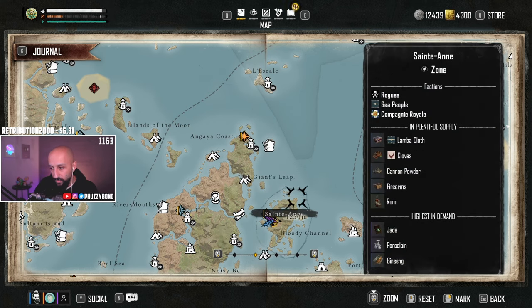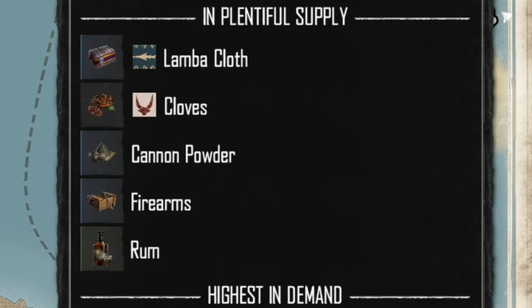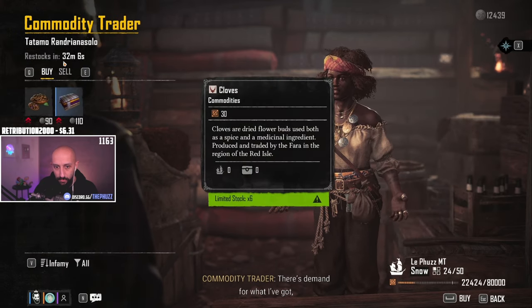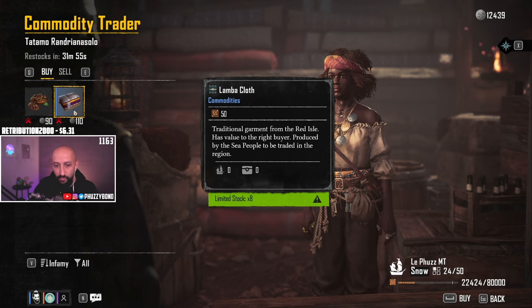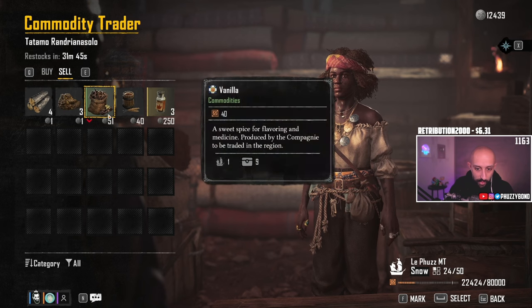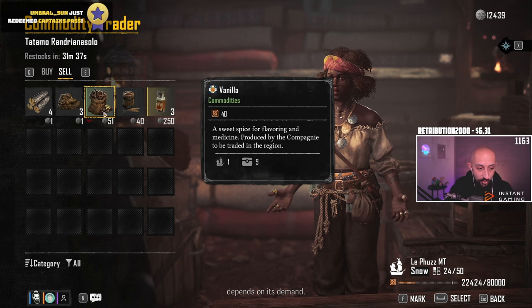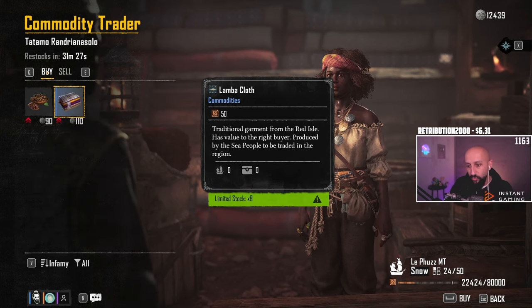Let's go here to St. Anne. What's in plentiful supply here is Lamba cloth, clothes, cannon powder, firearms and rum. So it's showing me here at St. Anne that currently the Lamba cloth is very expensive. Two red arrows in the buy section means it's very expensive to buy — right now this is a very high price. If you want to sell, one red arrow down means it's cheap to sell; two red arrows means it's very cheap to sell.